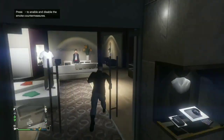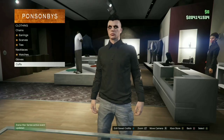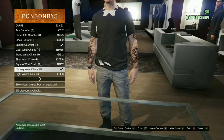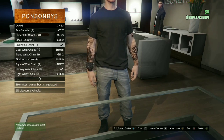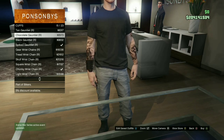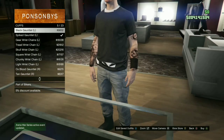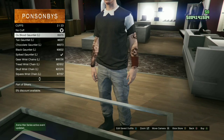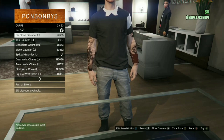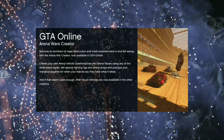Go to Accessories, push right on the d-pad, and go to Cuffs. You'll notice it starts glitching. You can buy any cuff — it makes the t-shirt look all torn up. Pick whichever one you like, click it, save the outfit, and you've got yourself a ripped t-shirt.